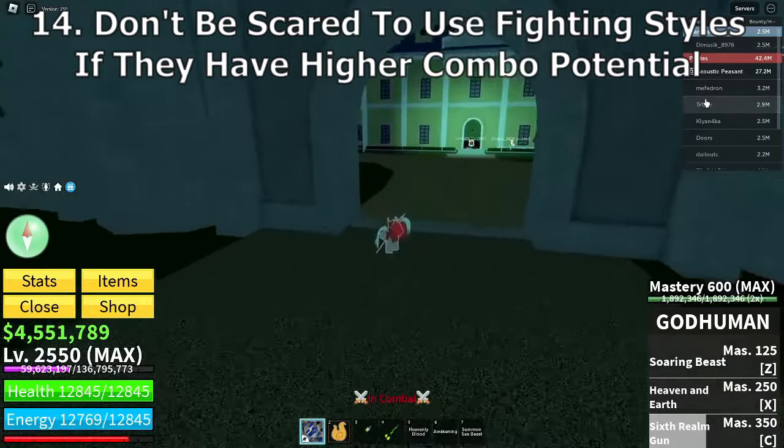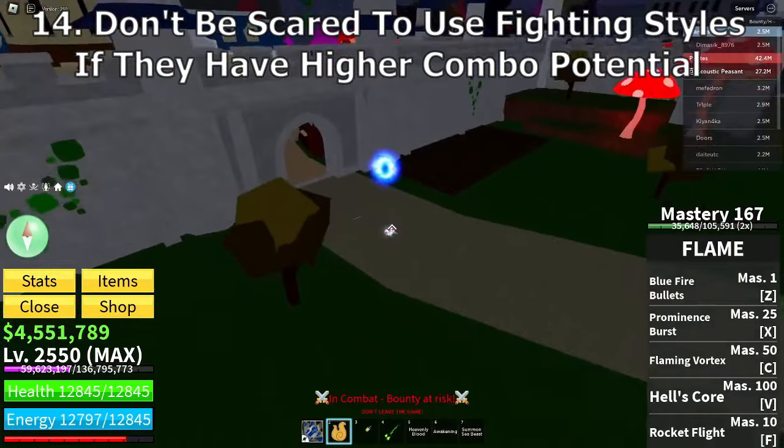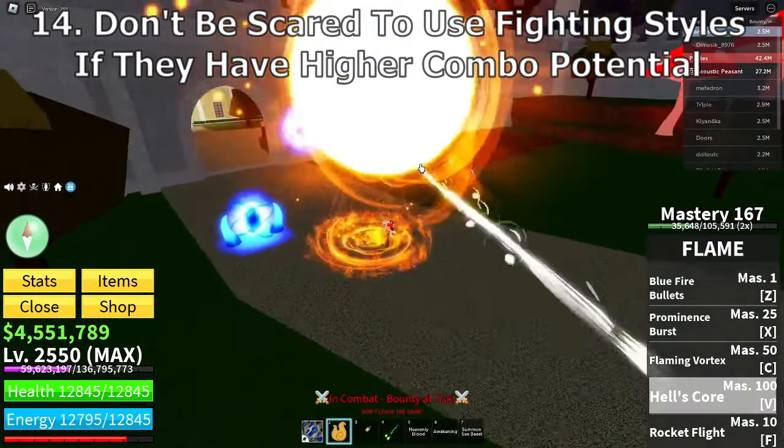Electric Claw, Shark Man, Death Step, and Dragon Talon are completely OP if you know how to use them. I'm not saying all moves are good, but a little chip damage never hurt anyone.